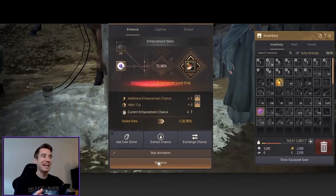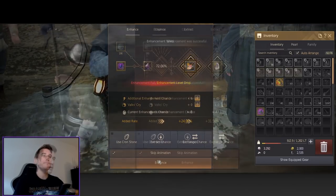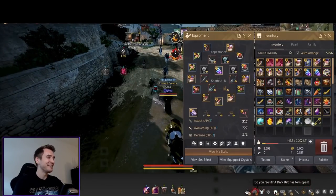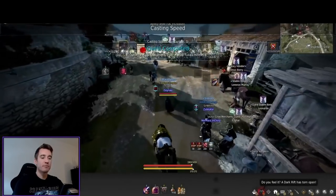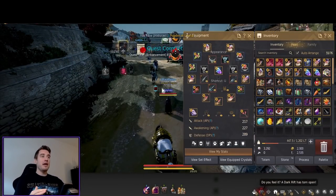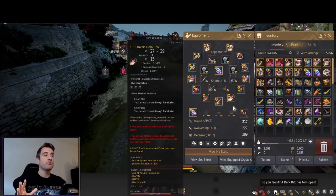It might take some time but it's basically a free full repair. We actually managed to make a full TET Tuvala gear in our first enhancement session with Tuvala, and we got the guaranteed PEN Tuvala awakening weapon as well.